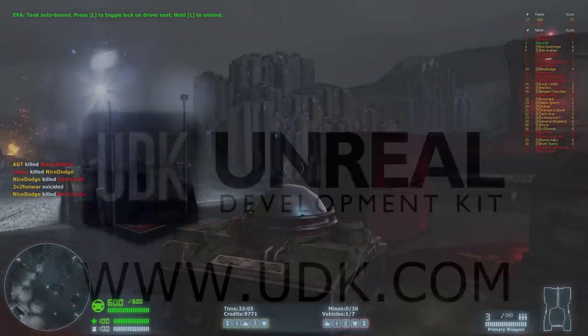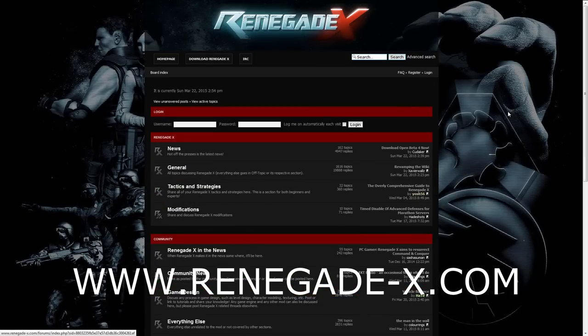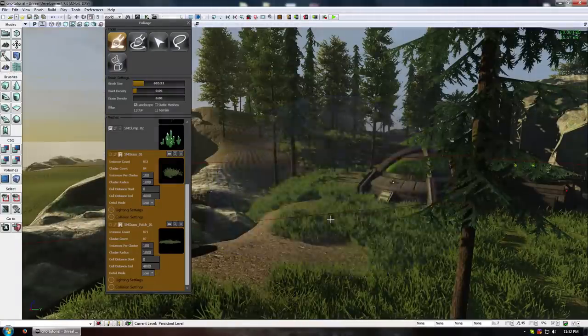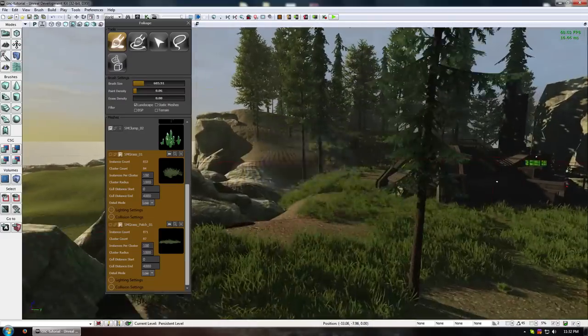For editor tutorials, go to udk.com, where you can find everything that you need to get started. For everything else, you could always go to the Renegade X forums. Be sure to check out Ken's mapmaking series to learn more about creating levels in Renegade X. Now it's your turn. We're looking forward to seeing what you are made of.